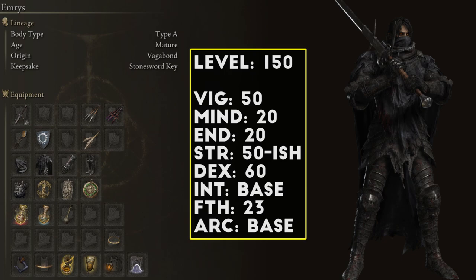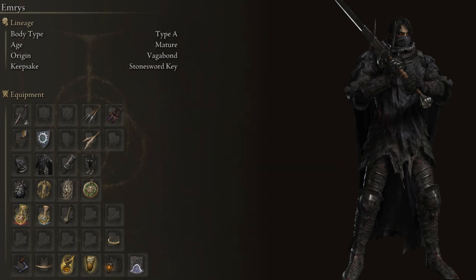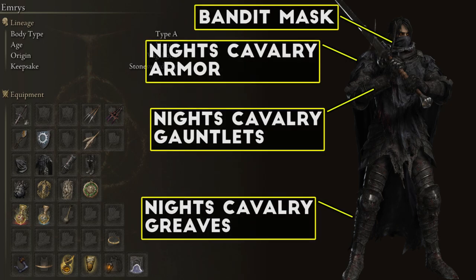My Faith was at 23 points for Vyke's Dragonbolt, and as I mentioned, I would drop down to 15 Faith if I made this build a second time and put those 8 points into Endurance for extra Stamina. If you're making this on a lower level character, you could change this Zweihander to a Heavy Affinity and just dump points into Strength instead of adding Dexterity, and maybe drop down to 40 Vigor as well.